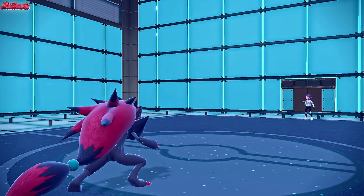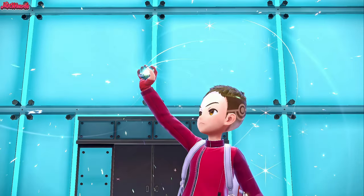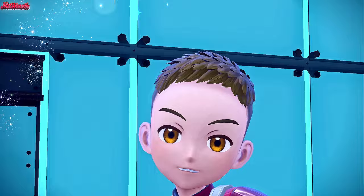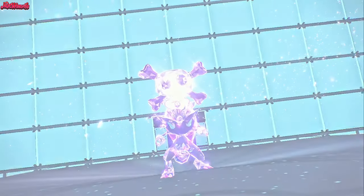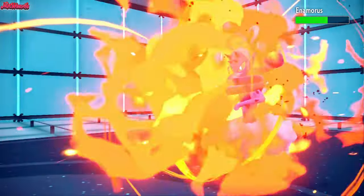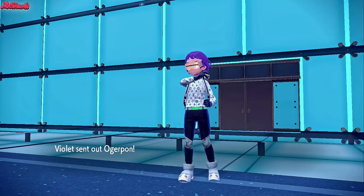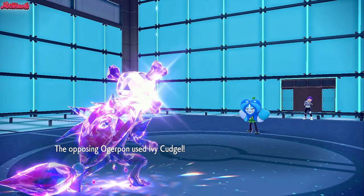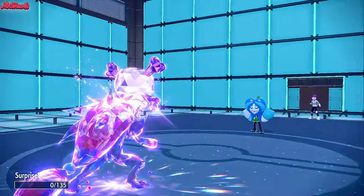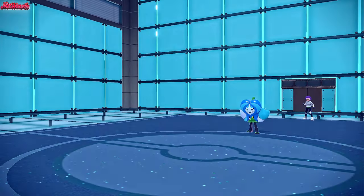They withdraw Great Tusk and go into Enamorus — interesting. They must have Rapid Spin, Headlong Rush, Stealth Rocks, and something else like Ice Spinner maybe. Let's go for that Terra Poison Flamethrower. A plus-two Flamethrower should do a respectable amount to Enamorus — and it cleanly takes it out in one hit! Enamorus is gone, that's awesome. Ogerpon comes in — Ogerpon can come in all he likes. We go for a Sludge Bomb but they go for Ivy Cudgel which takes out Zoroark. Zoroark goes down, but Zoroark did well — it scared out Great Tusk after a Rapid Spin and KO'd Enamorus in one shot with a non-STAB neutral move.